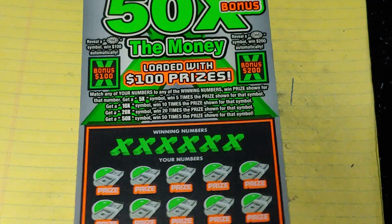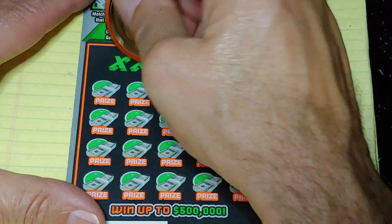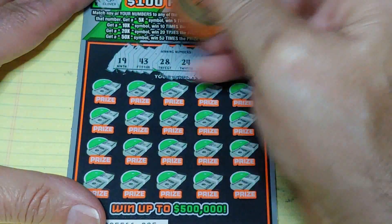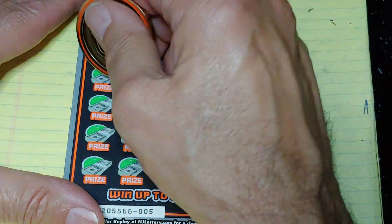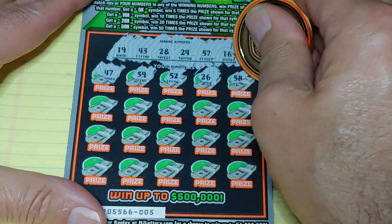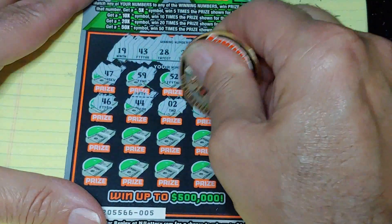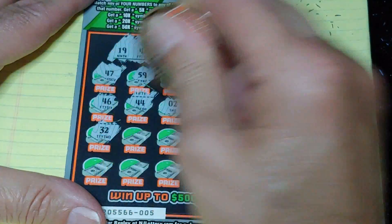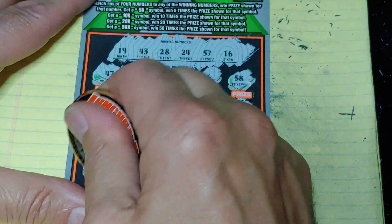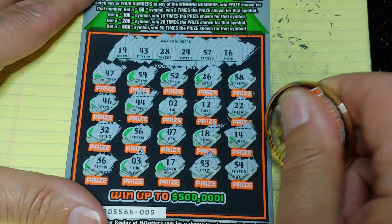Let's hope we find something on the 50 times the money. Looking for a burst for 100 or 200 — we get 100, we break even; 200, we get a profit. Nothing there. Down at the bottom, match your number to the winning number, or get a multiplier: 5 times, 10 times, 20 times, or 50 times. Looking for 19, 43, 28, 24, 57, or 16. We get a 47 — not good. Nothing but a bunch of 1-offs. 36, 3, 17, 53, and a 54. Ouch.